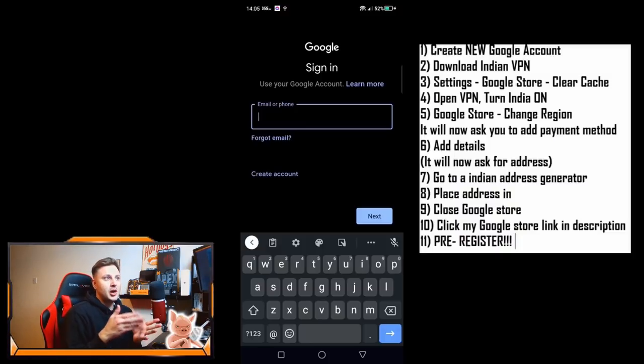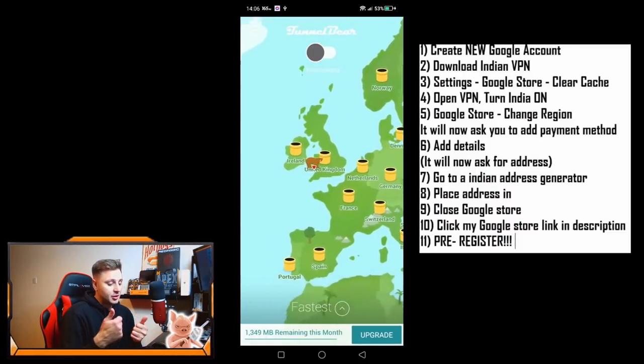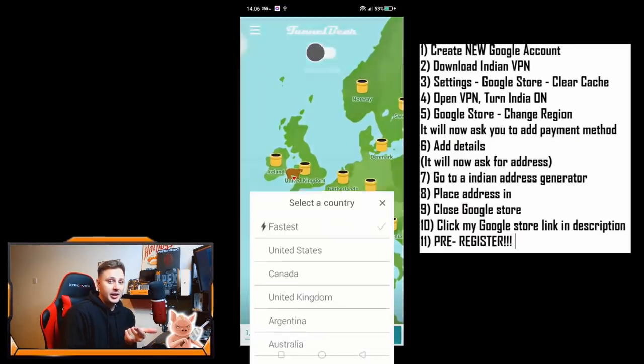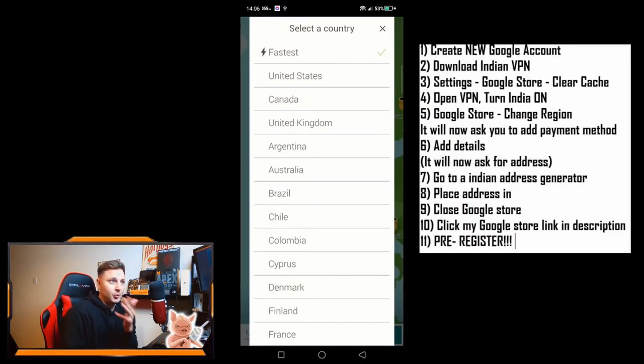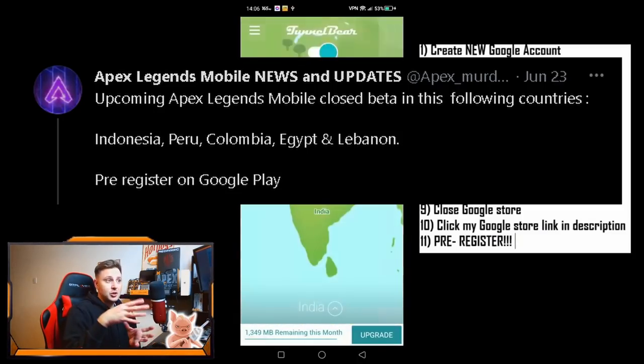While you are logging in and making this brand new Google Play account, you're going to have to download a VPN. I'm going to link a couple of free VPNs in the comments below. The available regions are India, Philippines, Indonesia, and Lebanon, which I will link on screen right now. So you're going to have to download a VPN and connect to one of those regions.